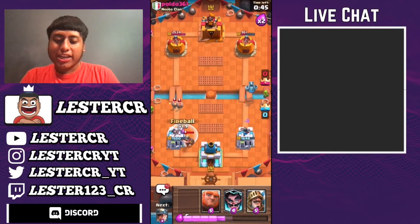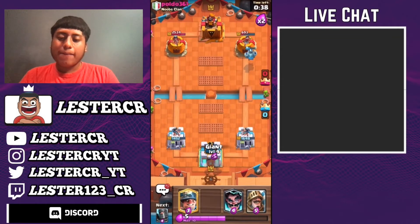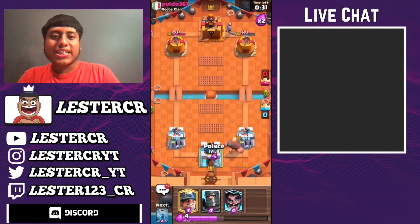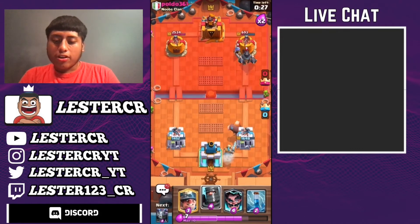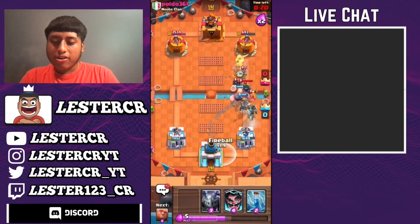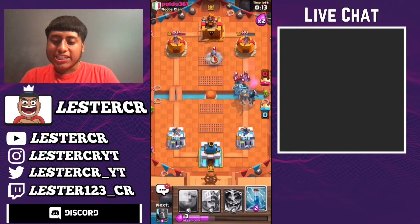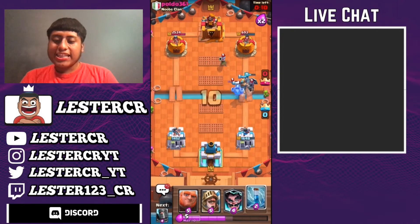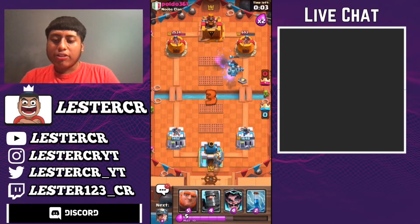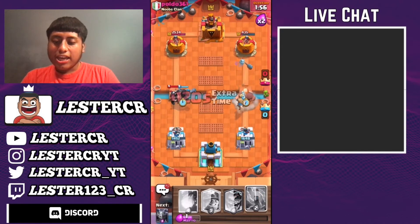We're going to Fireball down at the last possible second to get the Miner and Wall Breakers. We were so close to activating King Tower — that is unfortunate. This guy is just going to do the same thing — cycle a Musketeer in the back. We can Miner the Musketeer once the Giant crosses the river. He played the Mini Pekka, which is unfortunate. But at least we Fireballed down the Mini Pekka and the Musketeer. Can we break through here, or is he going to play a Mega Knight? I don't think he has a Mega Knight in rotation right now.